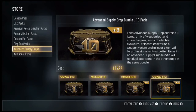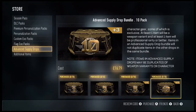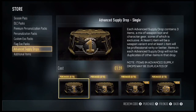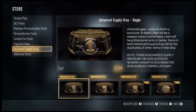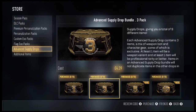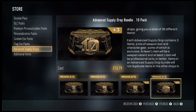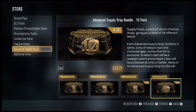With the ten-pack bundle you get ten packs and three additional supply drops added on. It's a bit weird because you can buy ten single ones for £12 and then add on an extra three for about £4.40, which would be literally £16.60 — so you're buying thirteen advanced supply drops rather than gaining an extra three. But I'm going to be buying the advanced supply drop bundle today.